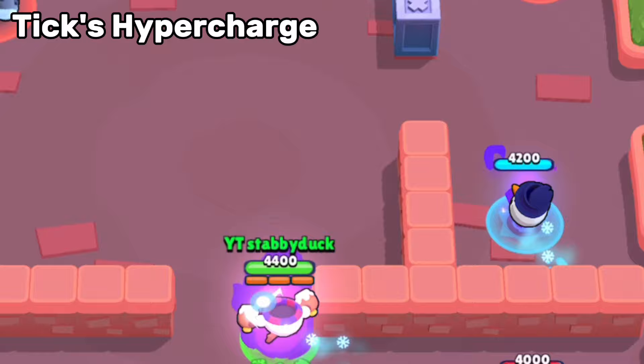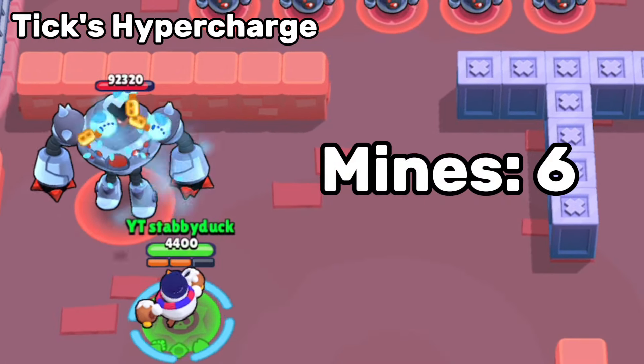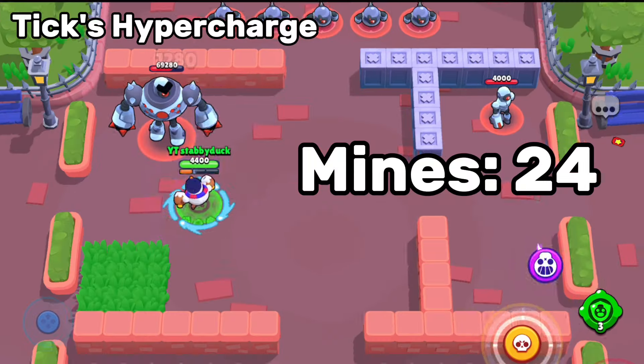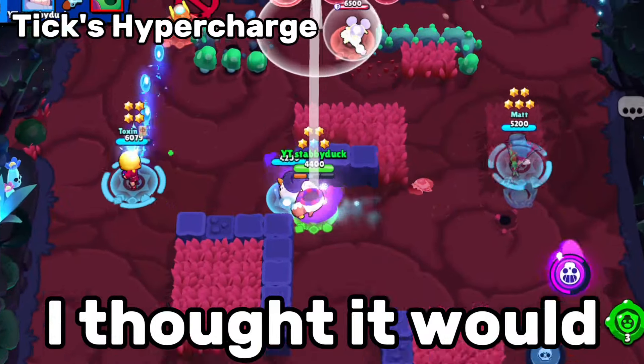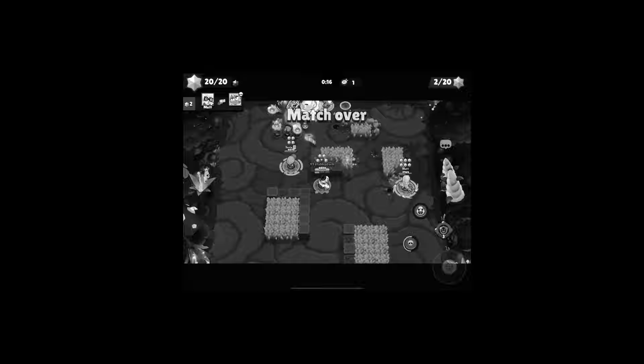Next on this list is Tick. This hypercharge makes Tick's hits extremely fast. The reason I've ranked this at fifth, however, is due to the high amount of shots required to get this hypercharge. It's very similar to Crow's hypercharge where it takes a large portion of the game to actually get it. When I heard Tick was receiving a hypercharge, I thought it would cause me to uninstall the game. Thankfully, it sucks. D tier.